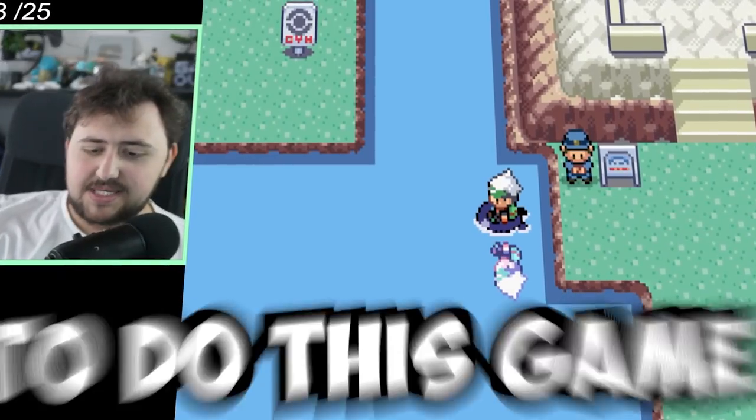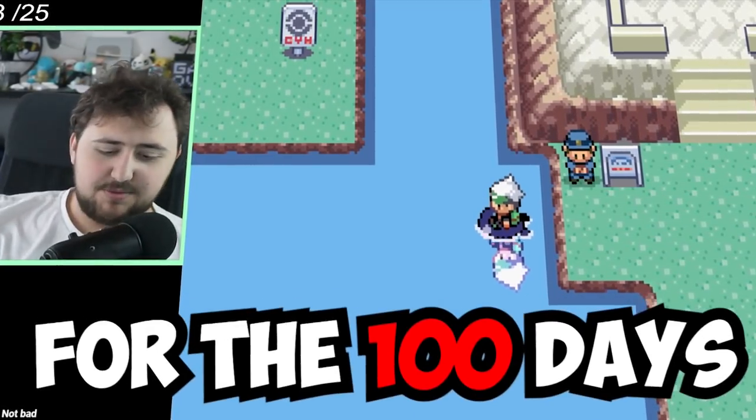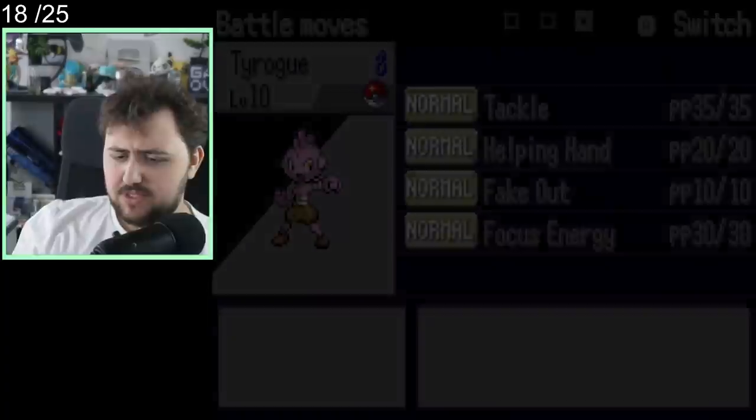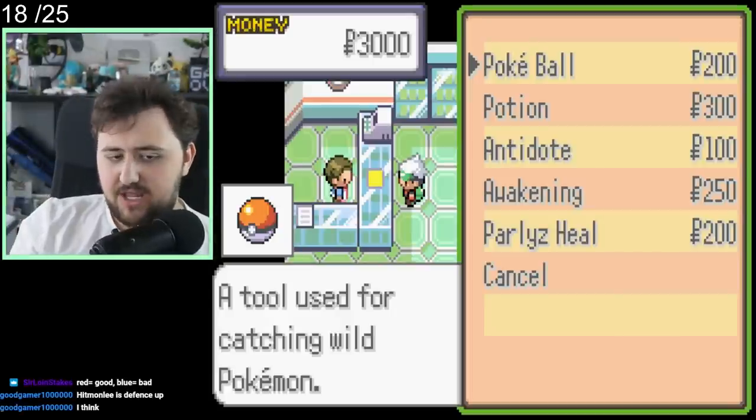So starts our journey, where we have to do this game and try to survive for those 100 days, and it gets wild. Our starter Pokemon ends up being a Tyrogue, which was pretty much useless in the beginning. We get 3,000 Poke Dollars to start off with.